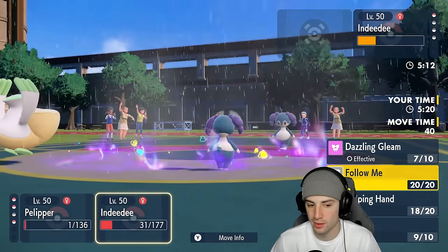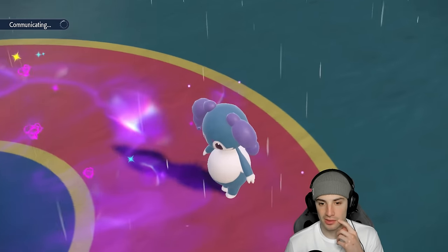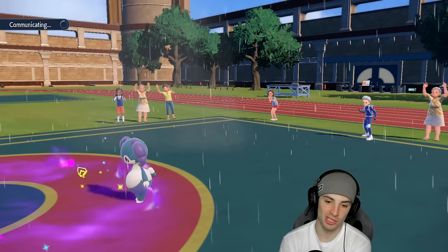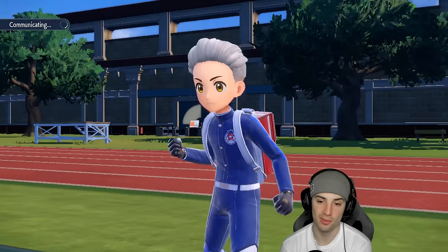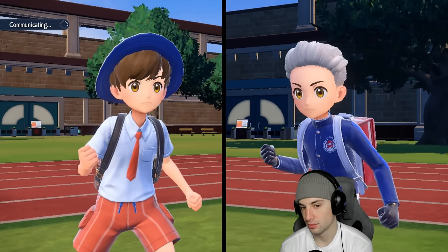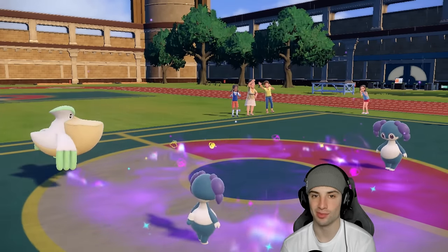Loranthus is still there — and they still have Indeedee so terrain comes back out! I still have Ludicolo though. Might as well go for Hurricane alongside Dazzling Gleam. They don't even go for Follow Me — Hurricane doesn't KO Indeedee, but we get the confusion ducks! Dazzling Gleam KOs Loranthus — ducks for the KO on Indeedee! Haven't had a duck KO in a long time, that might be my first or second in Scarlet and Violet. They pop Trick Room but it's game set match with Ludicolo in the back. Opponent cancels.